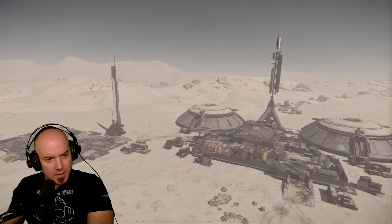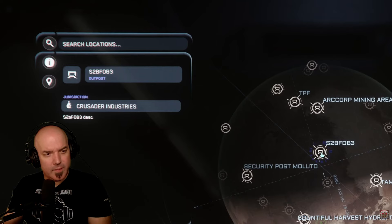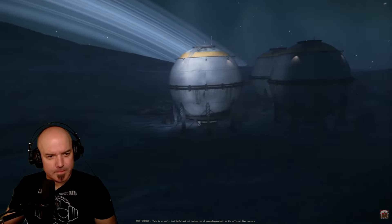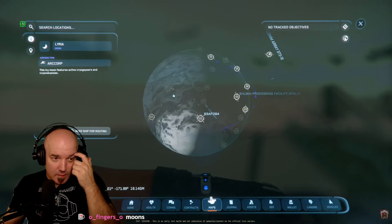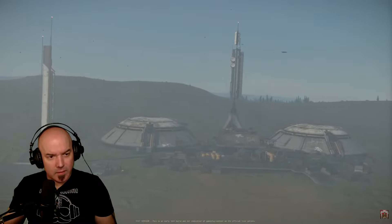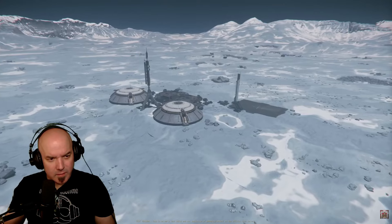We got new FOBs in 3.24 and they're pretty cool. Some have names and descriptions but some just have a number designation, which may be a placeholder. From what I could see, these FOBs are located on every moon and planet with the exception of Crusader and ArcCorp for obvious reasons. Most moons seem to have just two, but I did find a few that had more. Microtech and Hurston have several on their surface — Microtech seems to be mostly number designations whereas Hurston had more with actual names.